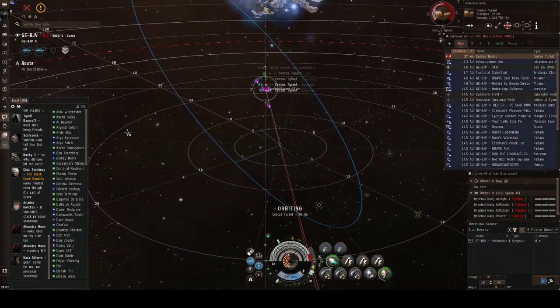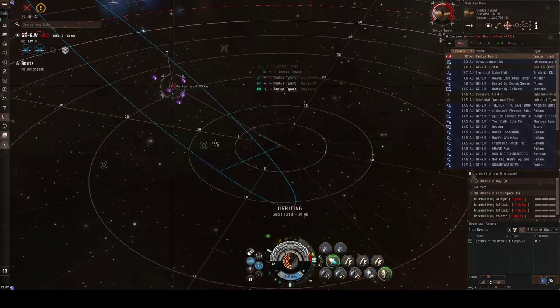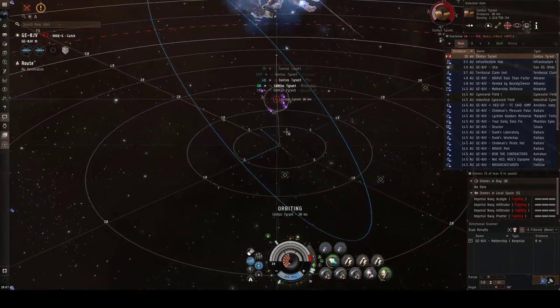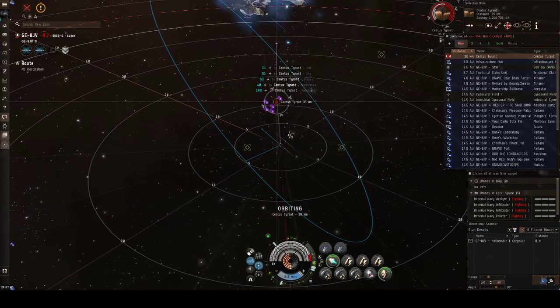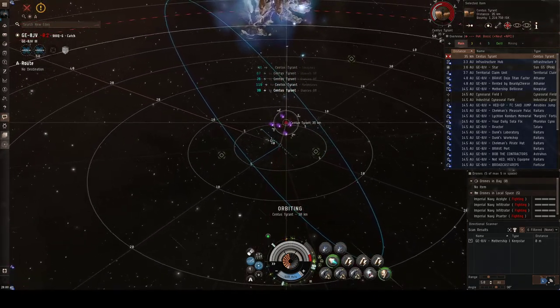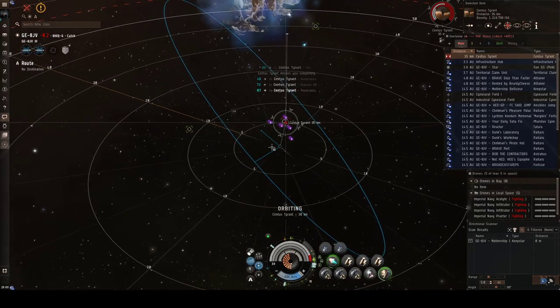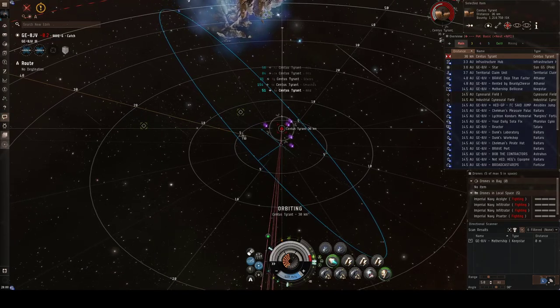Currently the alliance is staged in FAT-6B in the Legatze Dream Keepstar, which already has a market. This Keepstar houses most of the doctrines and most of the capital doctrines that we have, but some doctrines will be staged in GE. So you have to look on the wiki for what is staged where, and it will be bought in that system when it's called for by the FC.